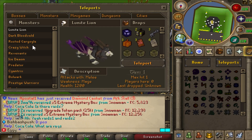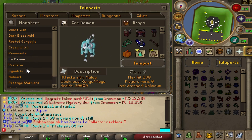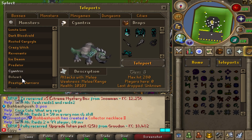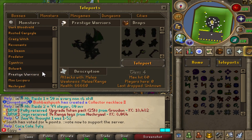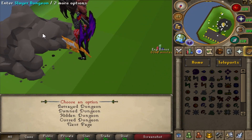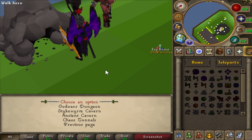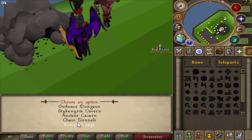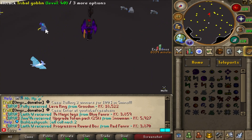Moving on to the monsters: The Lunite Lion, Dark Bloodveld, Rusted Gargoyle, Crazy Witch, Revenants, Ice Demon, Predator, Cyan Tricks, Cyanatrix, The Glutinous Behemoth from Dungeoneering, Bulwark, Prestige Warriors, Mini Lucifers, Necreal - and that's not even the start of it. With the Slayer Dungeon, look at this: Betrayed, Damned, Hidden, Cursed, God Wars, Strike Worm, Ancient Chaos Tunnels - eight different fully custom Slayer Dungeons. I like it.